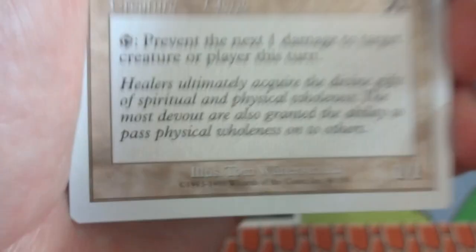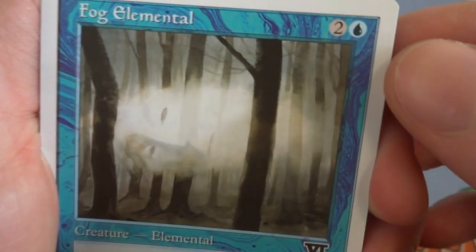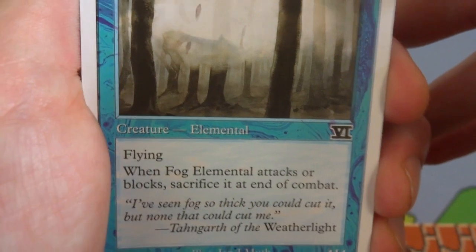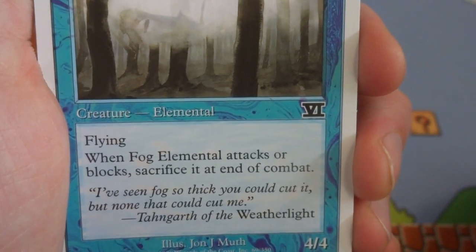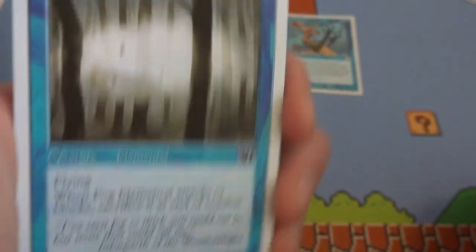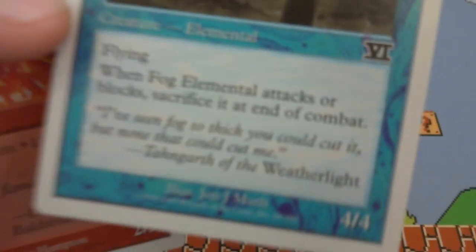Next card is Fog Elemental — you can see it hanging out in the forest. This cloud is moving through but it's got eyes, a nose, and a mouth, with trees in the foreground. Two and a blue, creature Elemental, flying. When Fog Elemental attacks or blocks, sacrifice it at end of combat. Flavor text: 'I've seen fog so thick you could cut it, but none that could cut me.' So it can attack or block, but then you sacrifice it — a 4/4 for three mana. Drawn by John J. Muth.